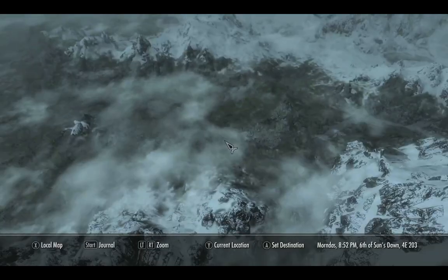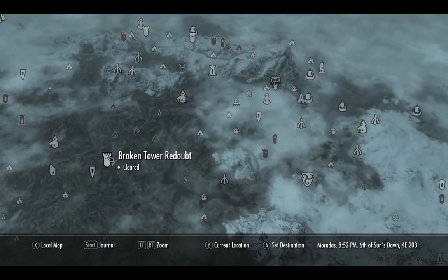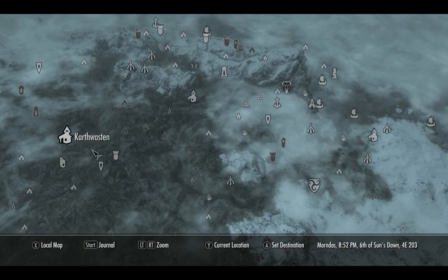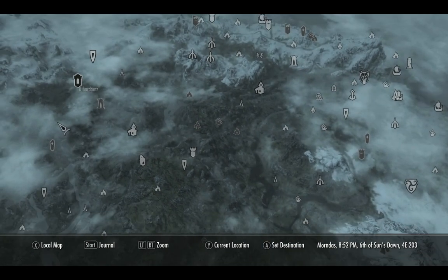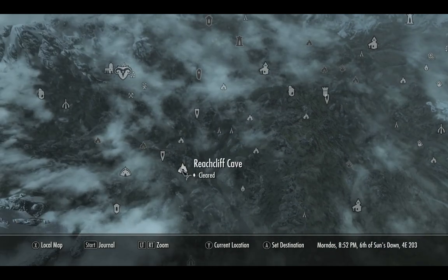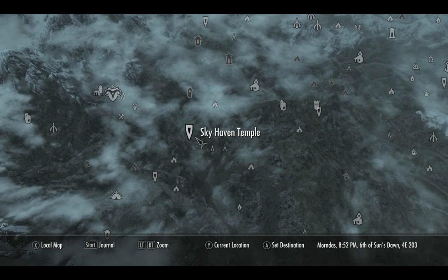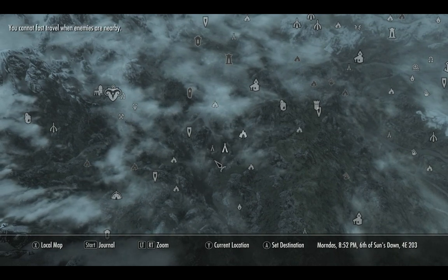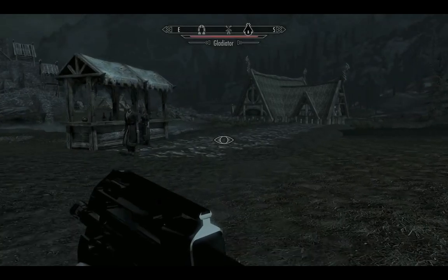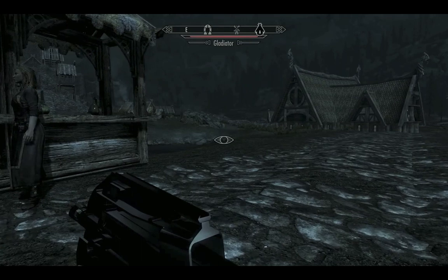I'm gonna go somewhere where I can actually shoot some people. I bet I can shoot some people here, maybe. I know there's a Reachwood area, Reachwood cliff. I think there are enemies here actually. The frame rate's getting a little smoother as soon as I got rid of that arena.